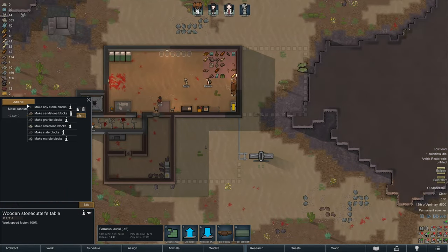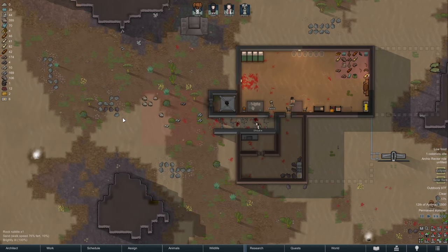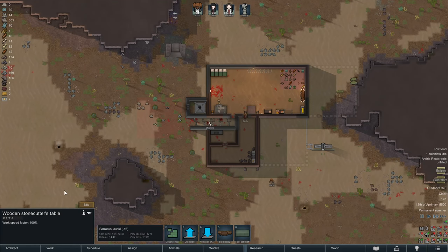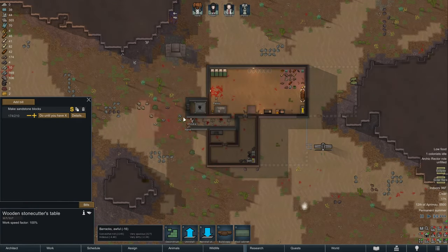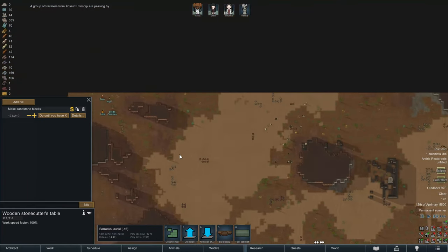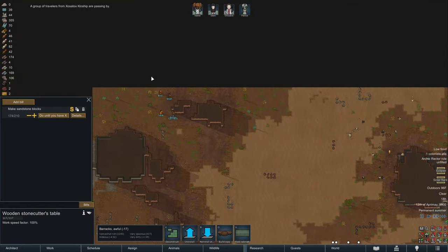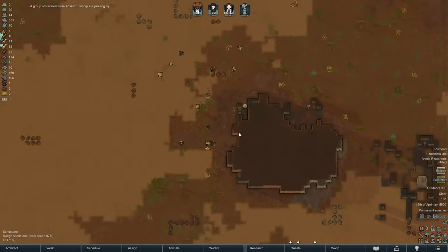It's a work in progress, but we're getting there. I don't know if we have any additional slate — I think we just have what's there. Let's make sure to drop that on the floor because we don't want to waste time running back and forth. We got a group of travelers coming by. Let's take a look at what they got. Nothing too crazy.